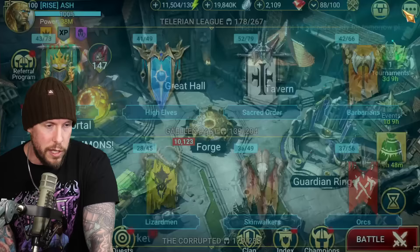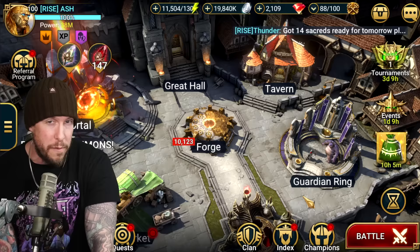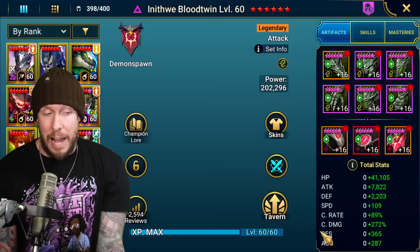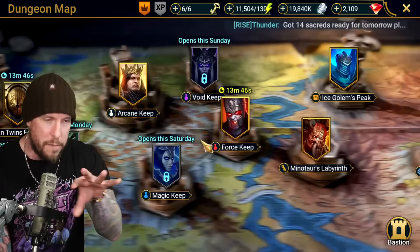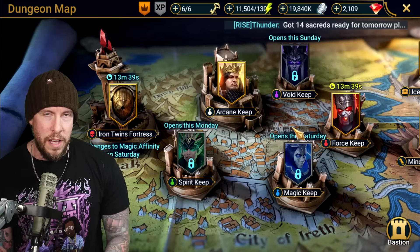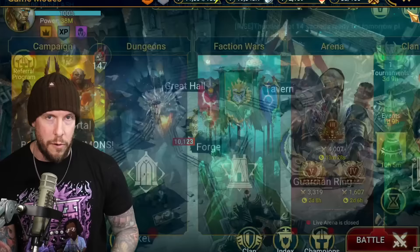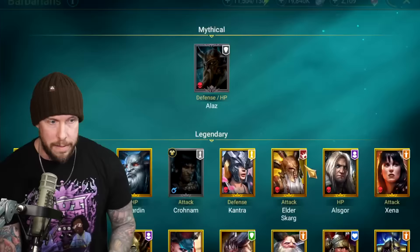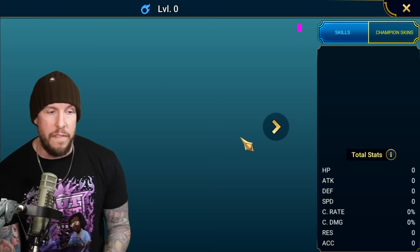Get your starter fully ascended using potions farmed from the affinity keeps. A lot of players save their first 800 gems to buy masteries for their starter — it saves a lot of grinding and I'd recommend it, though it's not for everyone. After 30 days of playing, you get High Khatun for free — she's definitely worth being your second or third champion investment and will help you out for a long time.